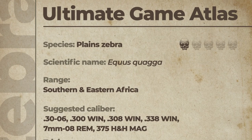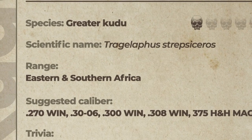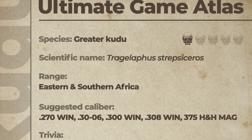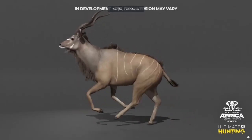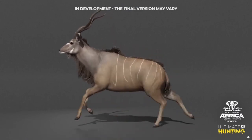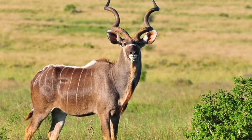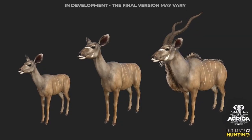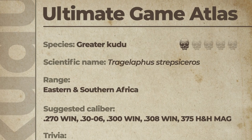Next is the greater kudu, with a range of eastern and southern Africa. The suggested calibers are the 270 Win, 30-06, 300 Win, 308 Win, and 375 H&H Mag. Their name is derived from Greek and loosely translates to 'goat deer twisting horn.' They can run up to about 90 kilometers an hour to escape predators, but interestingly they can get their horns interlocked with other kudu in some kind of rat-king-style death. The lethality rating is a one out of five — they'll just book it whenever something happens, so try not to break any sticks when getting in close.